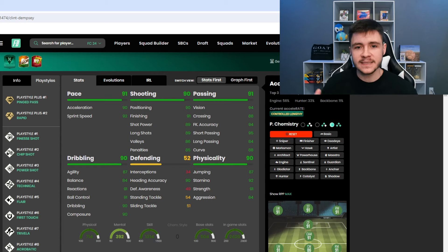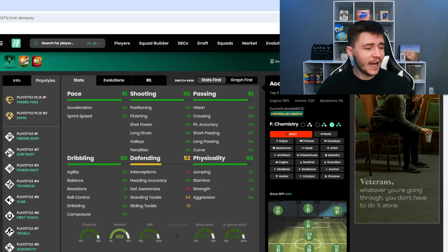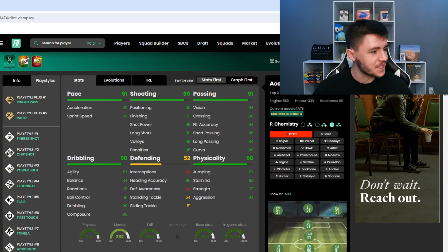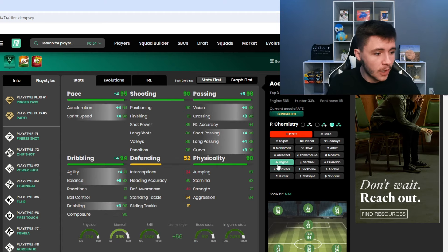Looking at Futbin, Clinton Dempsey has 10 different playstyles. He has Ping Pass and Rapid playstyle plus — both really important for a center attacking mid or left wing. He also has Finesse Shot, Chip Shot, Power Shot, Technical, Flare, First Touch, Trivella, and Acrobatics. The Engine chem style is probably the best option to help with dribbling.